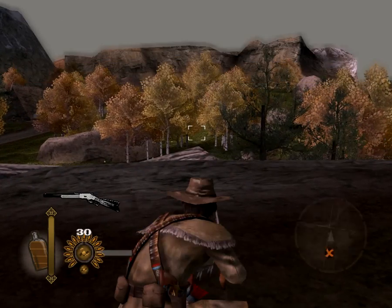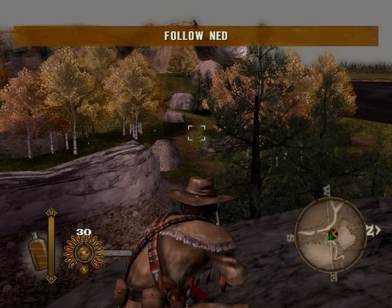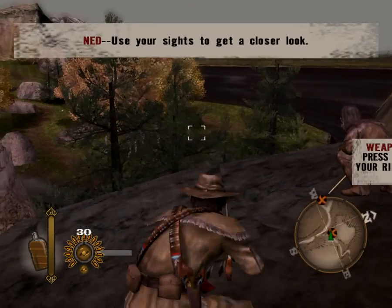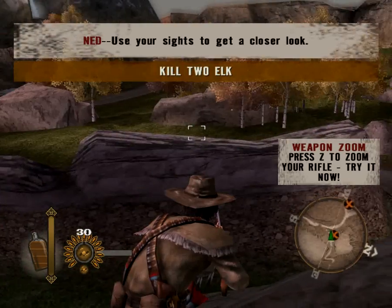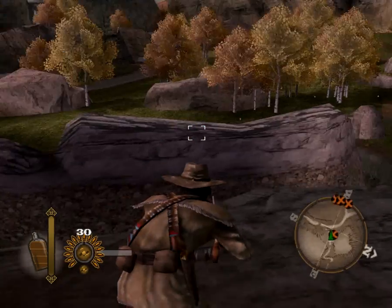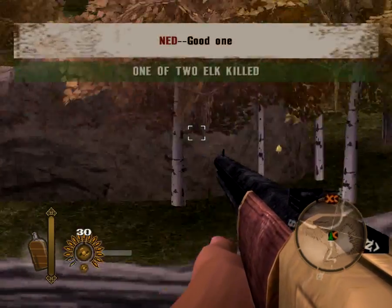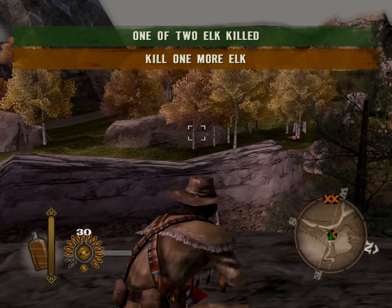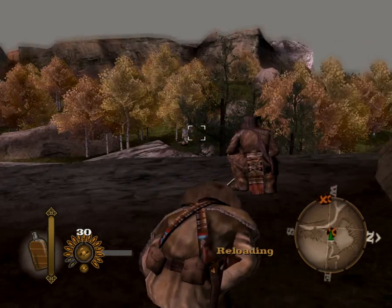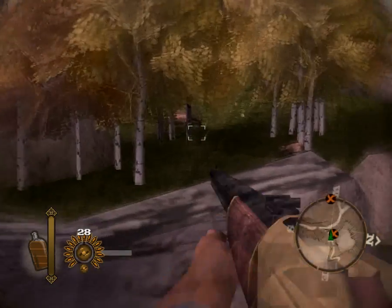Throughout the game you basically get simple missions which you can go to at your own will. At one point in the game you also get a horse, which makes it nice and easy to travel around and get to missions. You meet many people, buy your own guns, and gain money throughout missions. The game has a cool feature — I forgot what it's called — but you can slow down time, making it easy to draw or shoot.